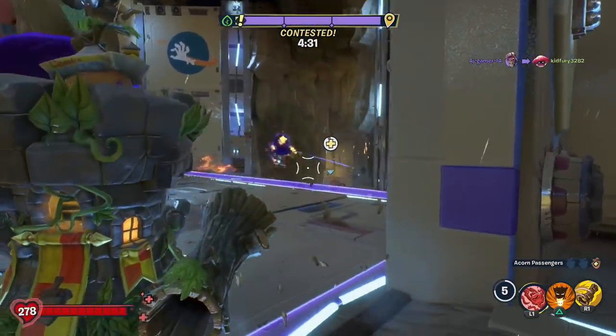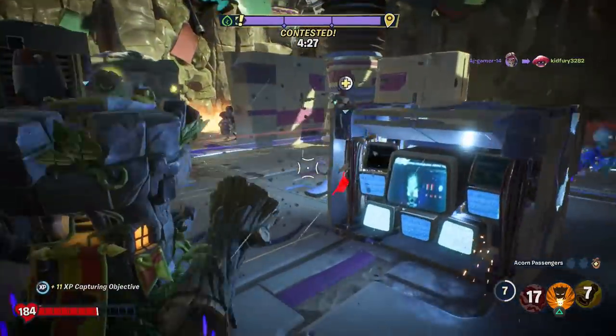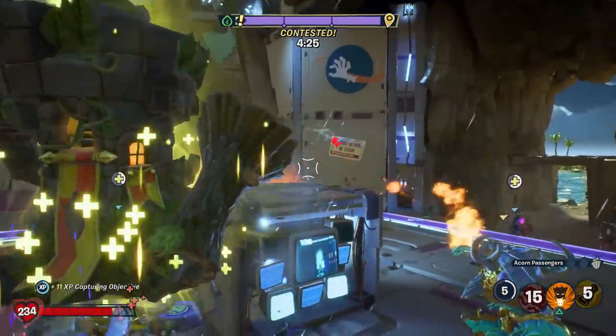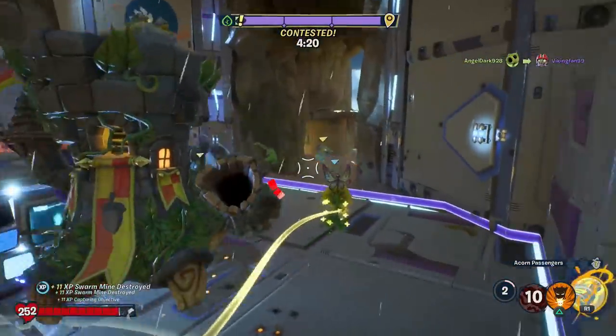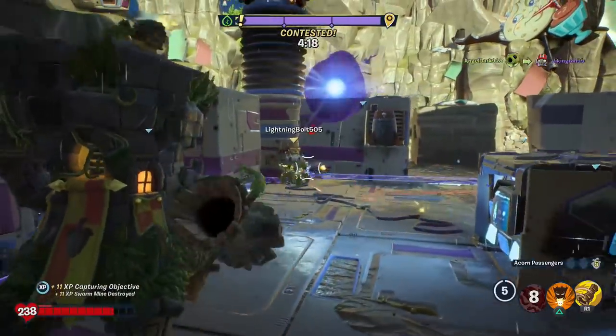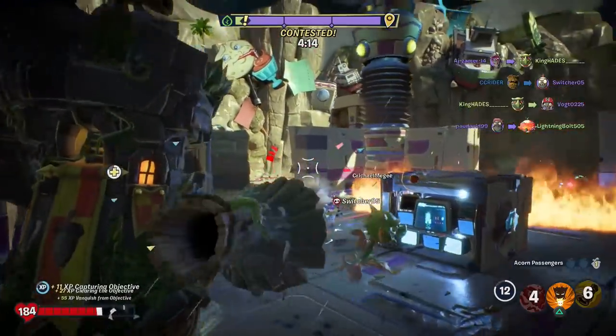We got an acorn on us — thank you. My sap trap never exploded. Somebody must have destroyed it. My aim is certainly a bit off right now. Where are the zombies? There's somebody behind me, apparently. Oh, there's an imp! Hit him with the logs. There we go, that got him.